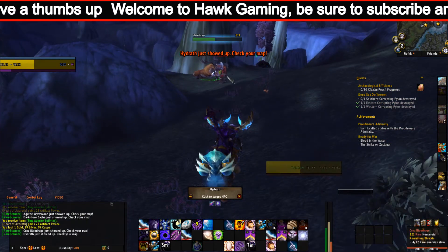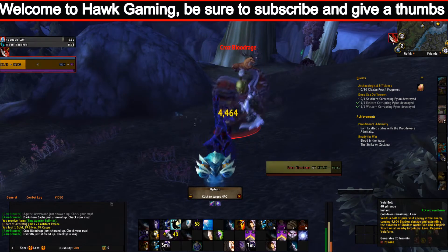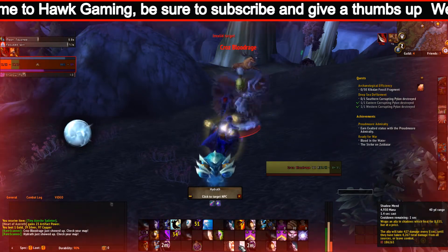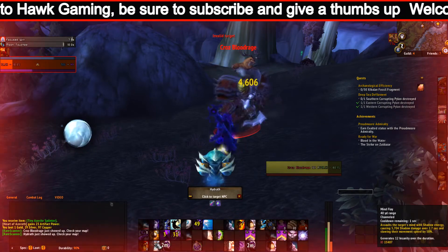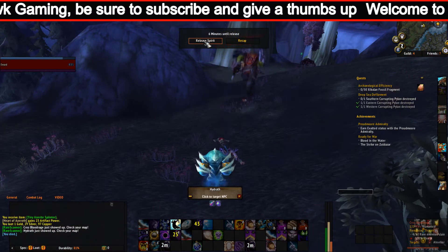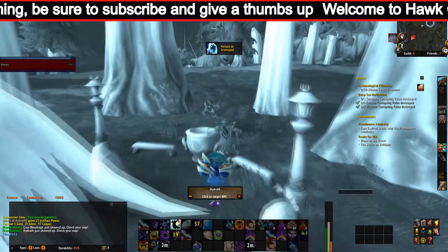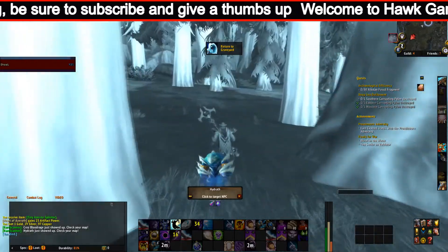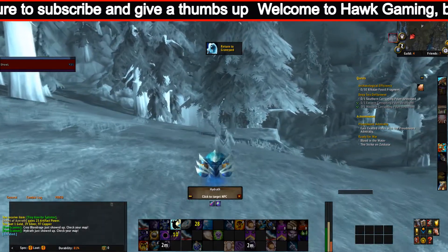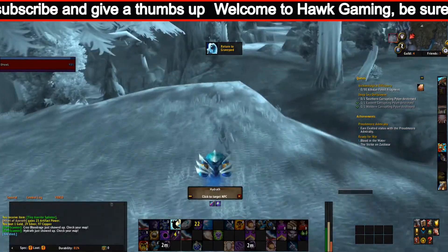The Zandalari Troll racial traits include: Embrace of Bwonsamdi — your healing abilities have a chance to heal their targets for 525. Embrace of Akunda — your damaging abilities have a chance to deal 87 shadow damage and heal you for 100% of the damage done. Embrace of Gonk — increases movement speed by 5%. Embrace of Kimbul — your damaging abilities have a chance to cause the target to bleed for 260 over 6 seconds.